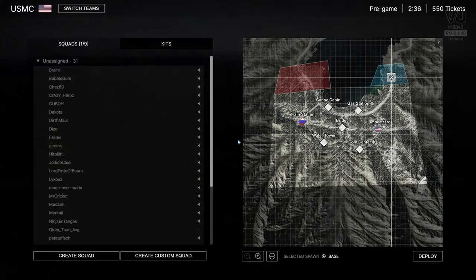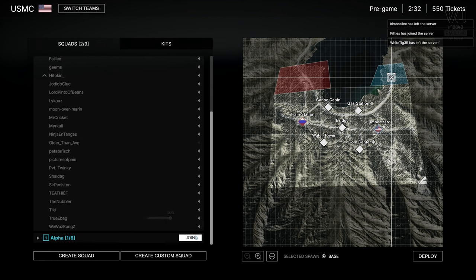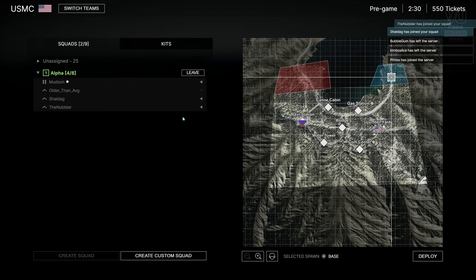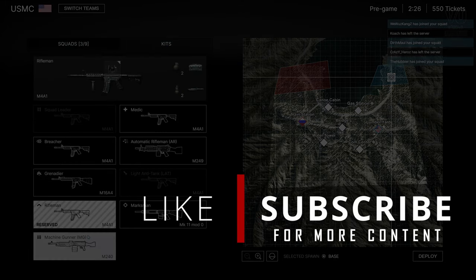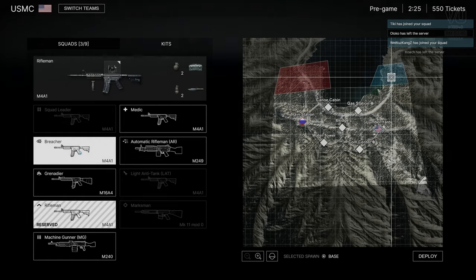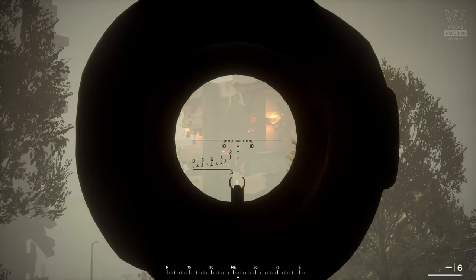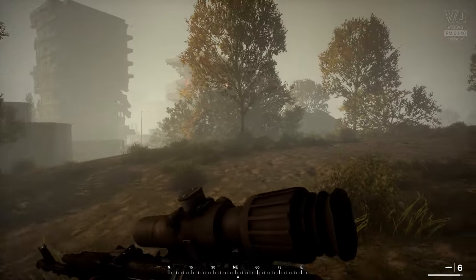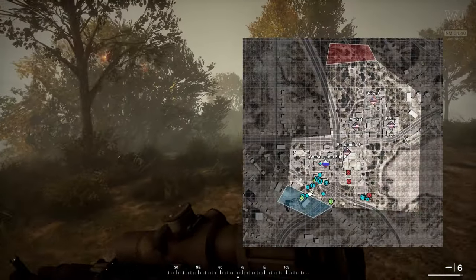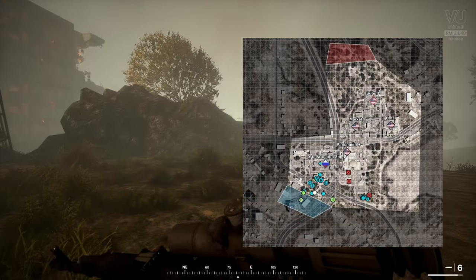BF3 Reality Mod is a continuation of Project Reality. If you're looking at this thinking it looks a lot like Squad, there's a reason for that — the game Squad was built by a lot of the same folks who originally created Project Reality, which was a Battlefield 3 mod. BF3 Reality Mod is built off a lot of the same functionality, but it's using the BF3 engine and it looks quite a bit better.